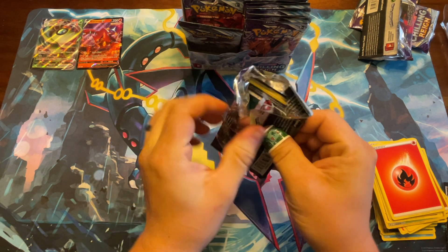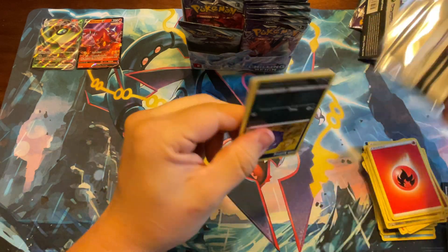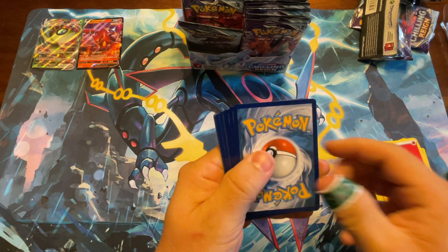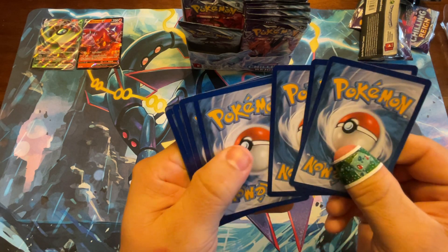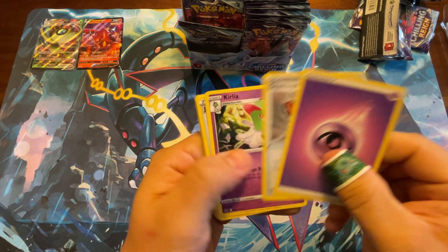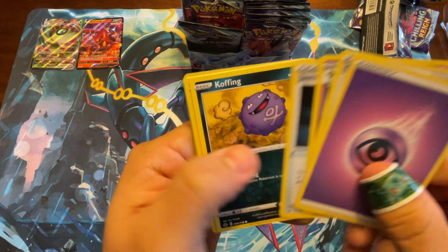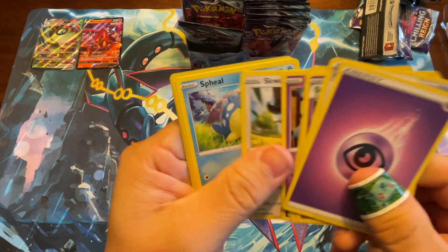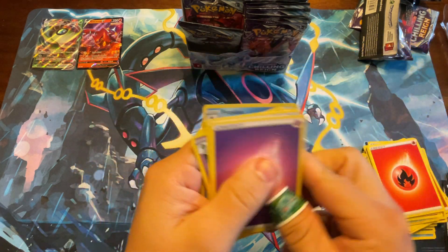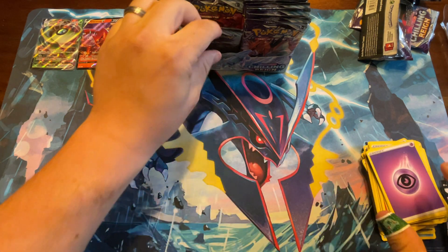I think the first two have actually been the white code cards, so there's a chance we could get something good. Opening another pack now — and guard Frostbust. Well, that's not an ultra rare.